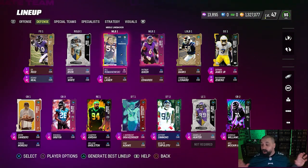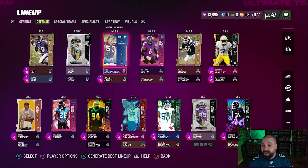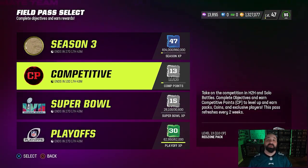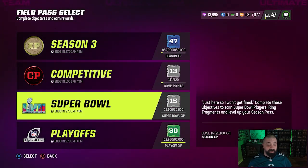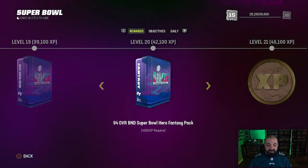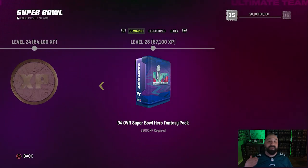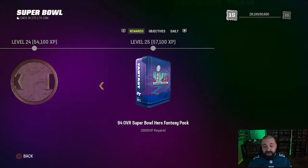The defense needs to be addressed next. Cornerbacks one, two, and three all need to be replaced. The good news is Darius Williams is an LTD, so we're probably going to get between 350,000 and 400,000 coins back for him, putting us right back near 2 million coins with three cornerbacks to fill. With the current competitive pass, we're at level 13, and there's a 96 overall cornerback with 96 speed - 6'4" Nashawn Wright - available through this pass. Part two of the Super Bowl promo also came out today, and we still have two more 94 overall fantasy packs to earn from this field pass - one at level 20 and one at level 25. We could also grab an Avante Maddox and an Andrew Wiley right tackle to improve the offensive line.